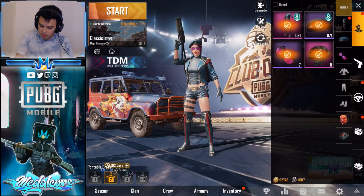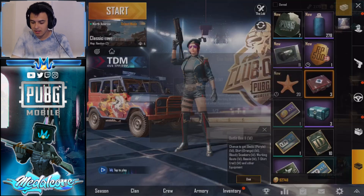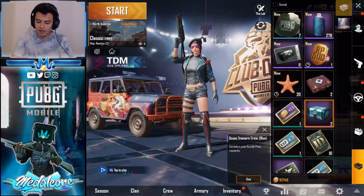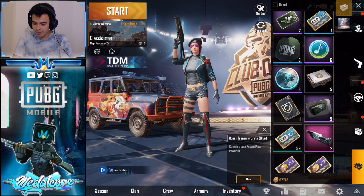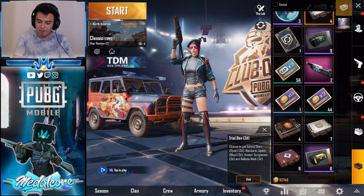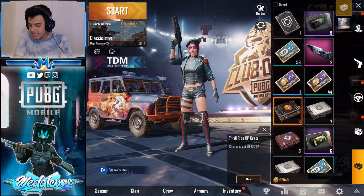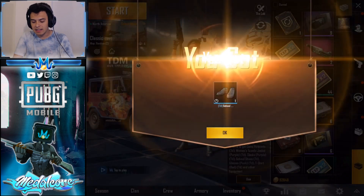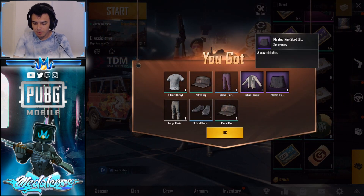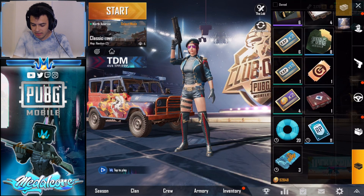In our inventory we have some crates we can open — some random one-day outfit boxes, which are completely random. These Ocean Treasures — we could get something cool — we got some silver. Nothing cool there. Trial Box — I remember right when the game came out, that ballistic mask, both in the PC version and the mobile version, I thought it was the coolest thing. Heroes Crate — we got the mini skirt, which is cute. And I think that's about it.